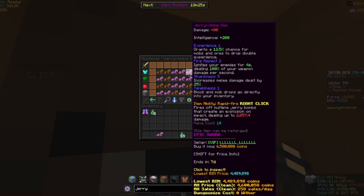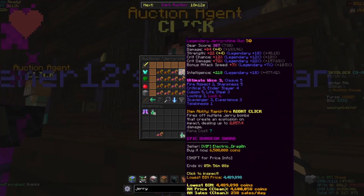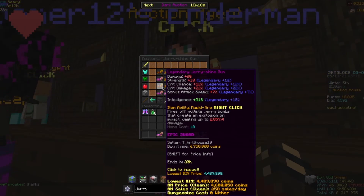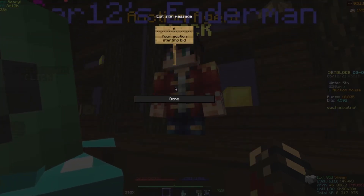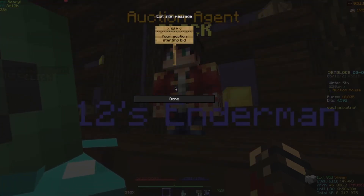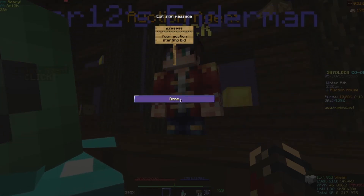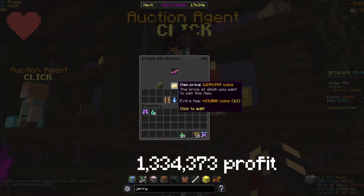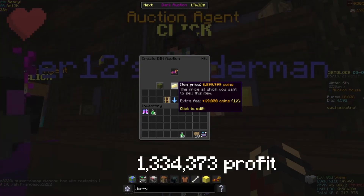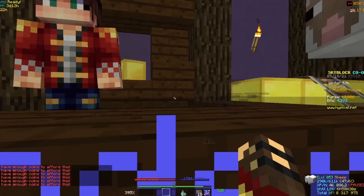Look at this one — 6.5 million and it doesn't have every single enchant, so I can be sure that I can sell for 6,899,999. That's 1,334,373 coins profit. Only if I sell it — you don't have enough coins to afford this.